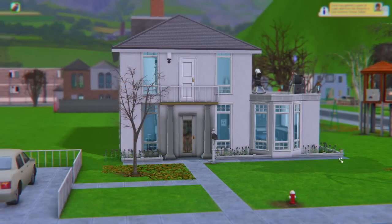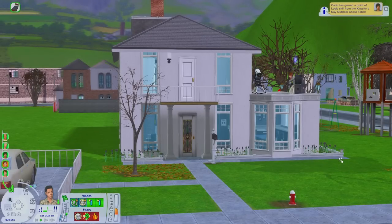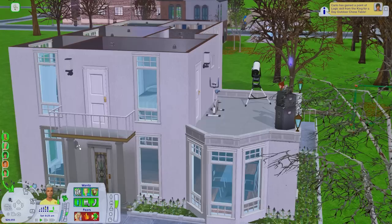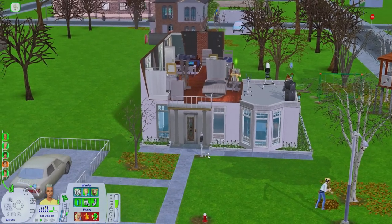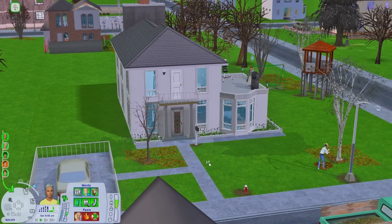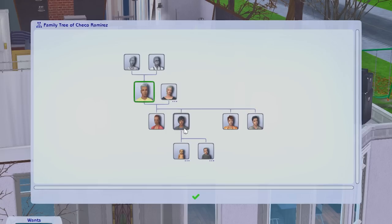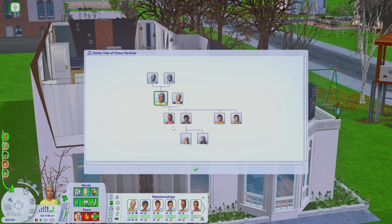The next family is actually one of the bonus families — the Ramirez family. Traditionally they are a Blue Water Village family and you might actually know this family by Chico, who owns Chico's Fine Furniture in Blue Water Village. I decided to work them into the Pleasant View rotation just for some more variety — something I never did before. Chico and Lisa have a daughter named Tessa who is a child, but she is now a fully grown adult with a college degree and a huge forehead with that hairstyle.